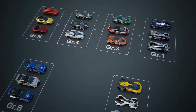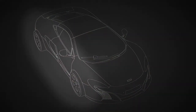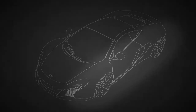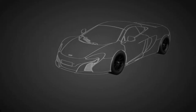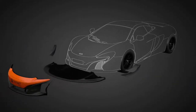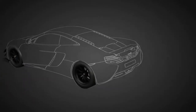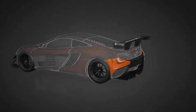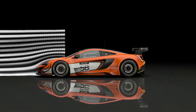The main stars of Gran Turismo Sport are the Group 3 cars, equivalent to the GT3 category in the real world. Group 3 cars still maintain the look of the production cars, but are made wider with large fenders to contain the massive racing slick tires. In terms of aero modifications, these cars receive the highest level of modifications for cars based on production models, and the complex body parts produce powerful downforce on the track.